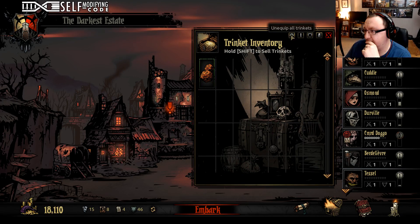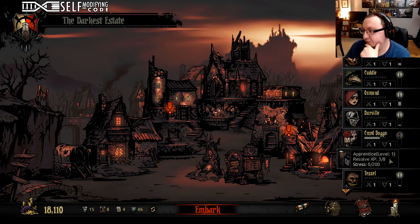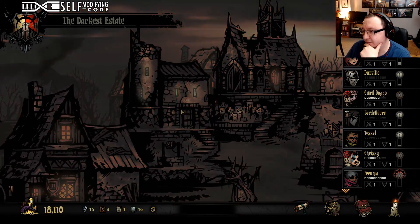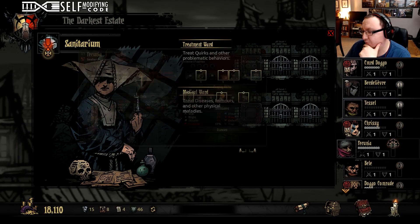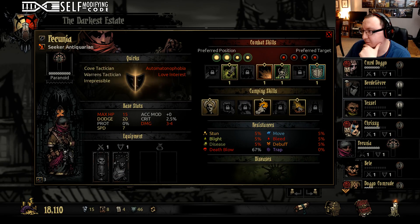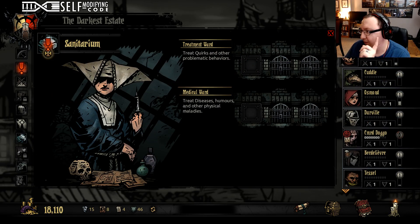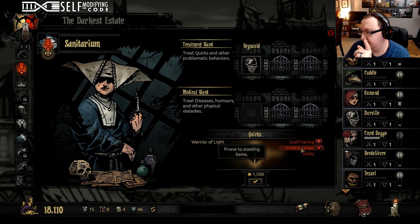Let's take all the trinkets off of everybody. That was not super successful — we just basically broke even on that. We've got to prioritize who's got the worst things going on right now. The first and most important thing is our tank needs to not have kleptomania anymore. Does anybody have a disease? Bloodthirsty.